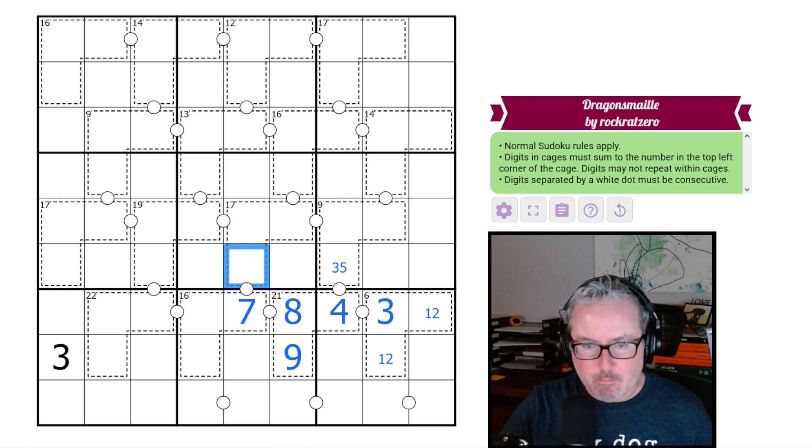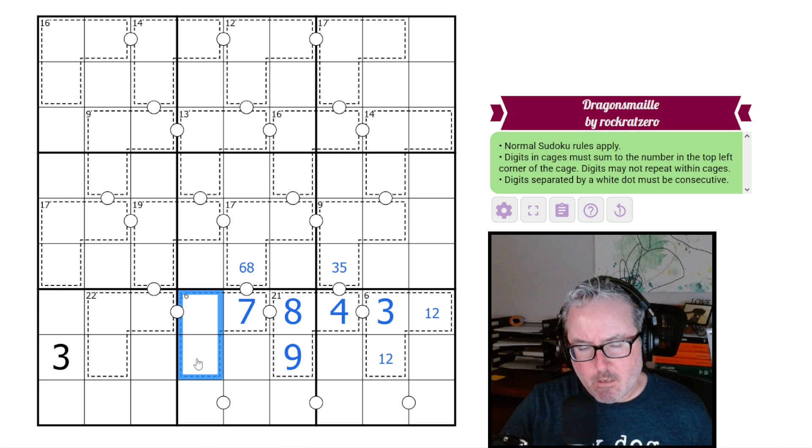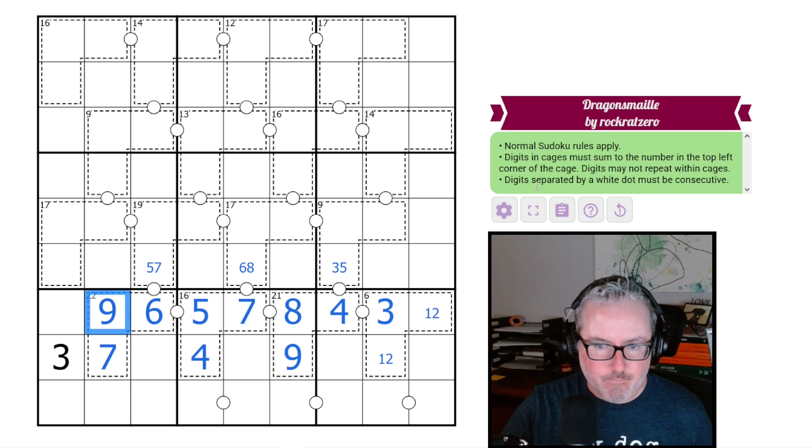Let's keep moving along the line. The 7 means this is either 6 or 8. This 7 means these two have to add to 9. It can't be 8, 1; 7, 2; or 6 — it just has one option: 5, 4. If there's a 4 here, this is 5 and this is 4. If that's a 5, this has to be 6. This 6 has to be sitting next to either a 5 or a 7. If this is a 6, these two have to add to 16 — only one way: 9, 7. We have a 9 here, so this is 7, this is 9. There's a start.